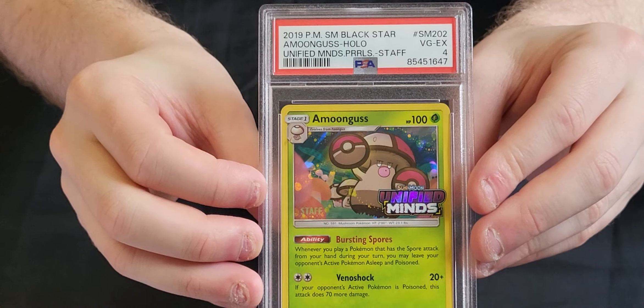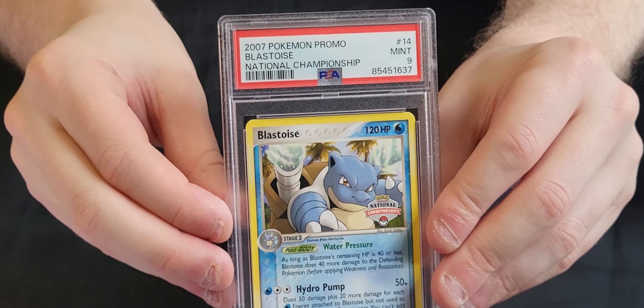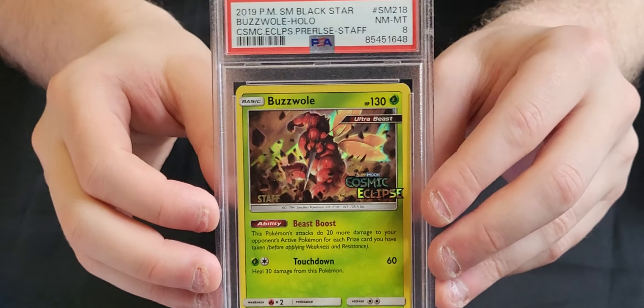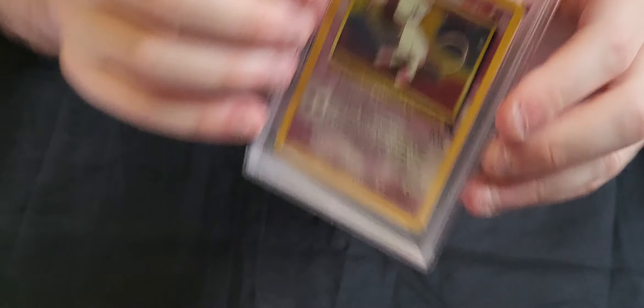We've got a staff Unified Minds Amogus which is just a 4 — I'm assuming there must be some damage somewhere that I missed, not sure what. Another National Championship Blastoise in a 9. A Togepi Wizards promo in a 10. A Cosmic Eclipse staff pre-release Buzzwole in an 8. The staff Cosmic Eclipse pre-release Entei in an 8. And the Mew Holo version of the Wizards promo — that's card number 9 in the set — which is an 8.